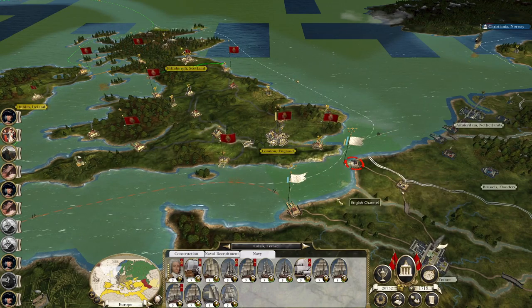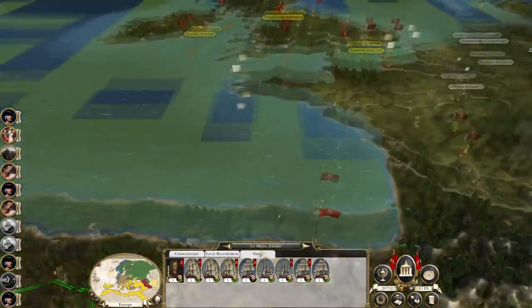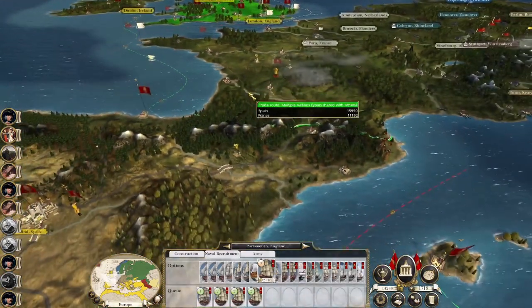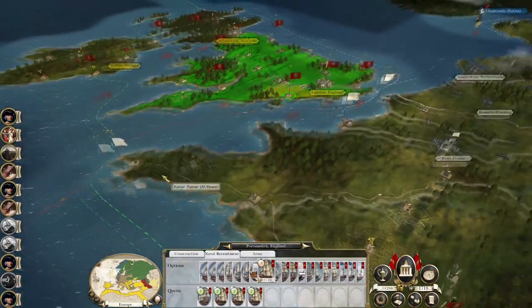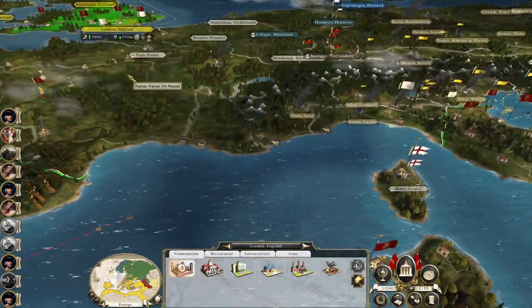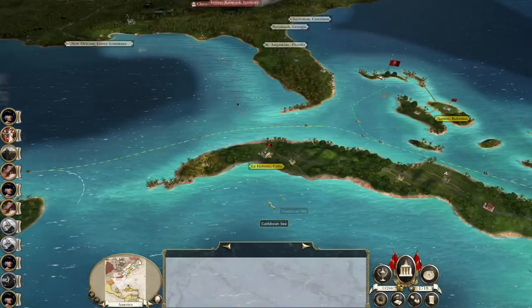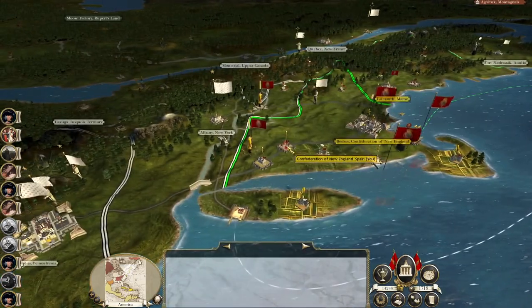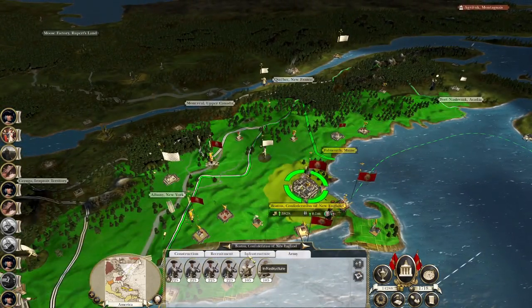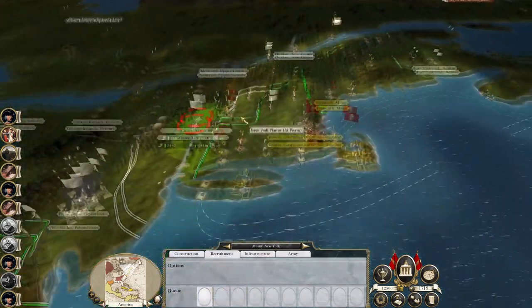France has a navy there that could attempt to stop us, and all our naval strength is currently out of the theater. So Portsmouth naval hospital, you're building a fifth rate. France didn't back us so we're going after them. We are going to take Albany and push down south to take Philadelphia. You may take Annapolis but that's okay. I might build more strength in Boston. Sorry France, you're the one that did this — you didn't back me against Louisiana, and they're now marching an army north to attack me through your territory.